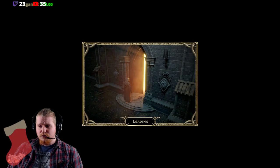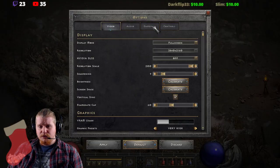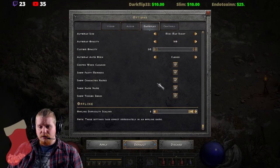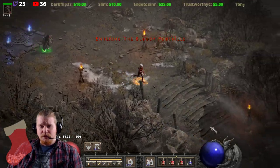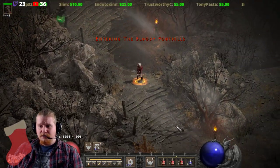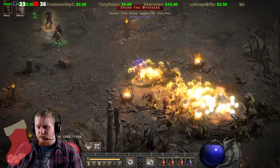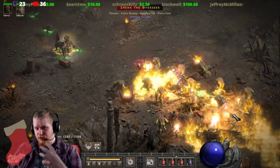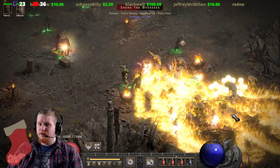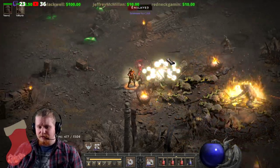To give you guys an idea, let's go to Frigid Highlands real quick. I'm going to show you my player count before we get started - we're currently on P8. We're going to go down here to Shank, and I'll give you an idea of how quickly this damage adds up, because Shank always has a nicely grouped group of monsters. As you can see, we get all these nice little explosions as we're shooting our arrows through, and Shank is getting absolutely annihilated with his group.